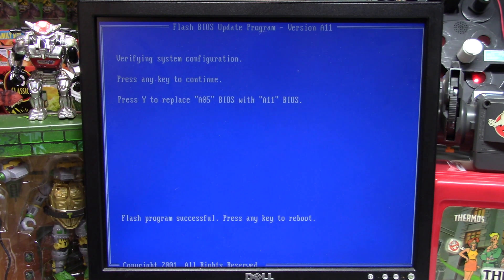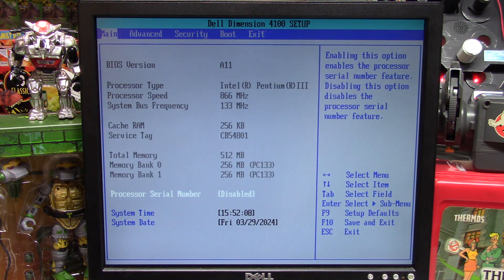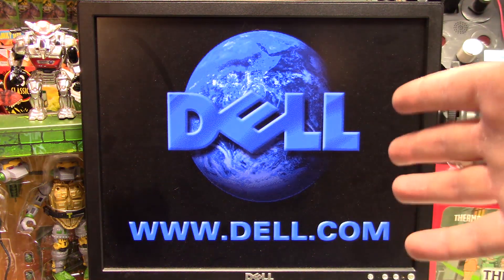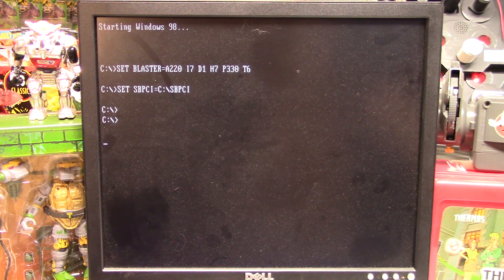I'm going to go ahead and unplug the USB stick and then hit the any key. Flash successful — A11. That is a dusty screen, but it's booting. Booting is good. It feels good to have an upgrade actually work after the hard drive fiasco.